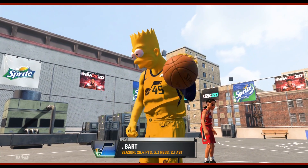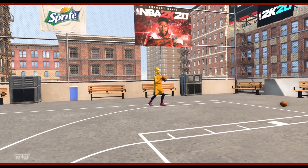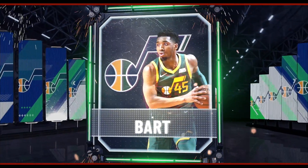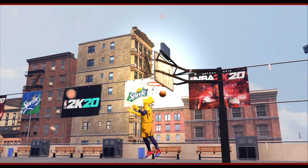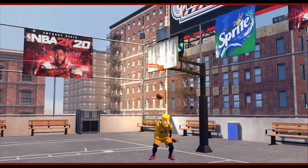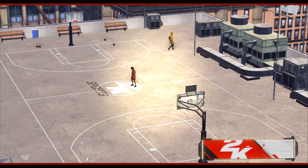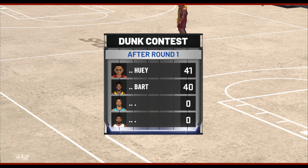Now it's time for Bart Simpson's very first dunk. Bart is a slasher — I made a video with him as a slasher. Off the bounce — I like that. Let me see that again. Yeah, that's a nice one. Bart gets a 43. After round one, Bart gets a 43 and Huey gets a 41.